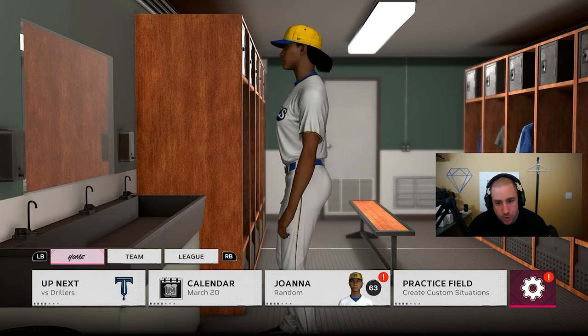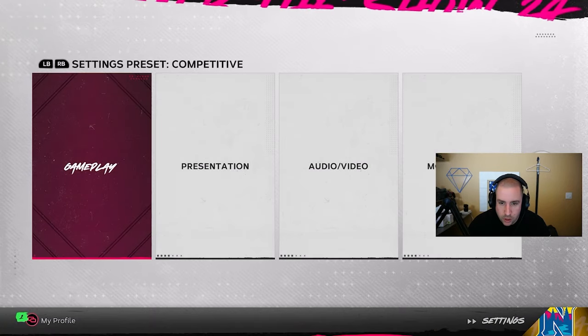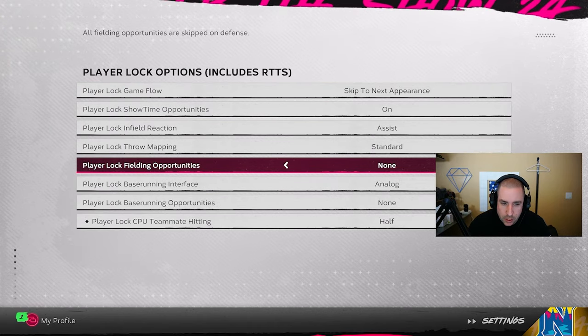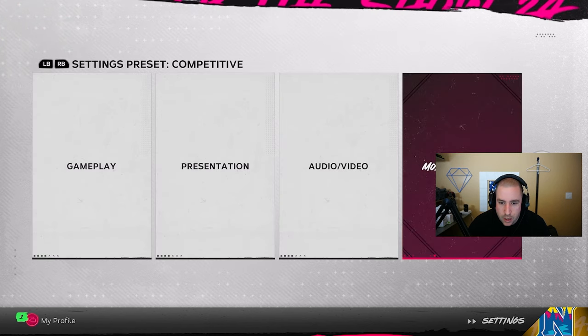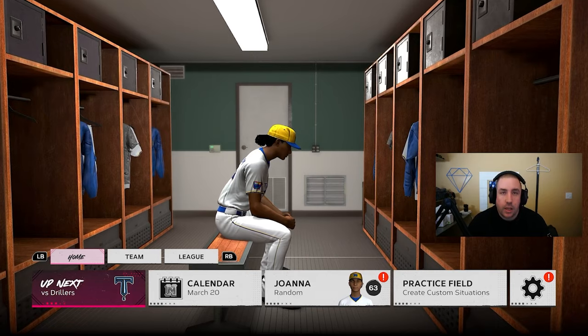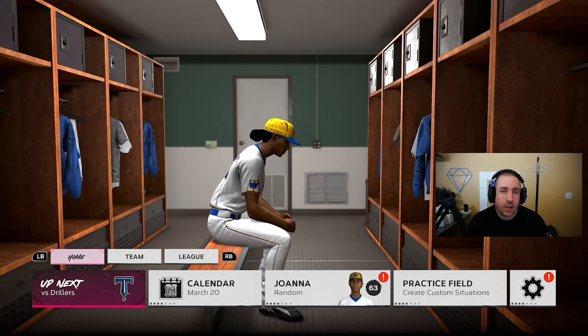Make sure you guys go to settings. Go to gameplay and set it to beginner. Go to mode specific, turn off fielding and base running opportunities. Make sure you have those off. Then go to presentation and make sure you guys have fast play on. Then you will just play your games and get progress for every single archetype in the game.